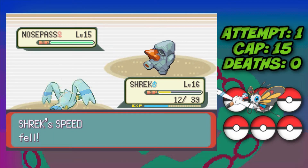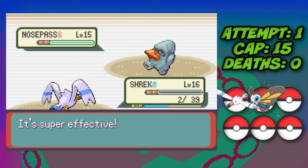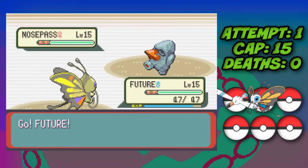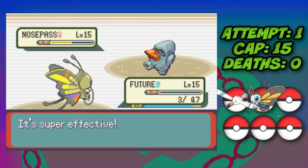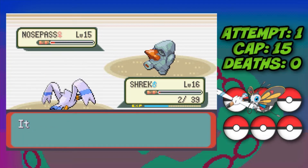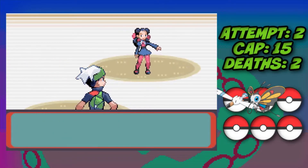Our Oran Berry puts our HP back up a little and we go for a second Growl, hoping to survive. It puts us down to two HP, so we have to switch into Beautifly who is four times weak to Rock. Nosepass gets a crit which doesn't help — it takes down my Beautifly, and then takes down Wingull as well. We fail the first attempt and have to start again.